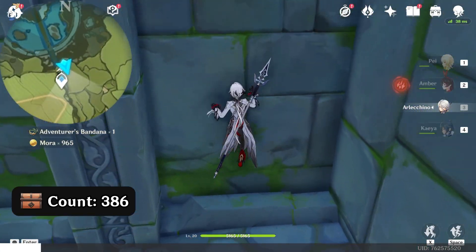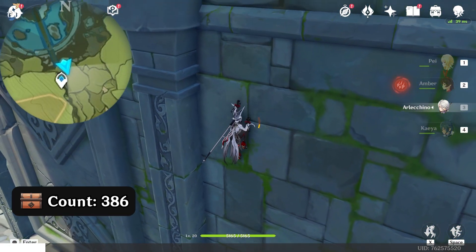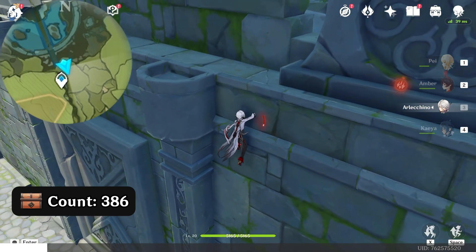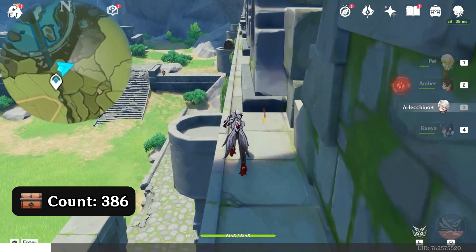Climb up in the south direction, downward on the map. Go along this edge in the east direction, right side on the map.